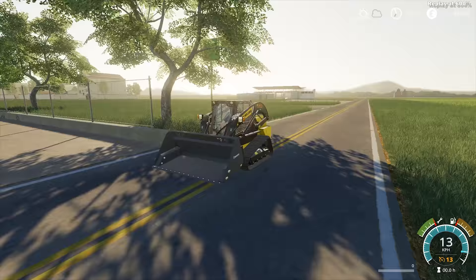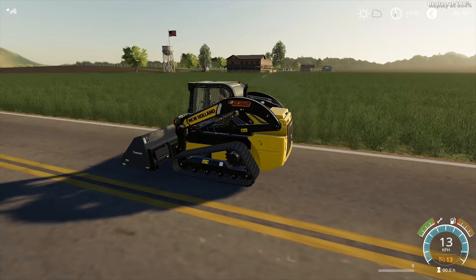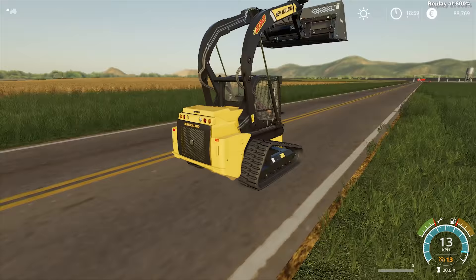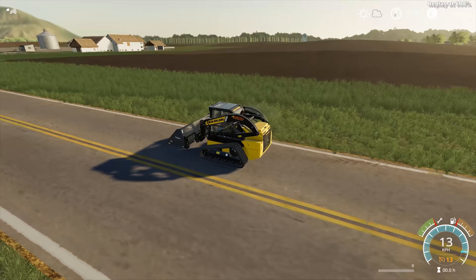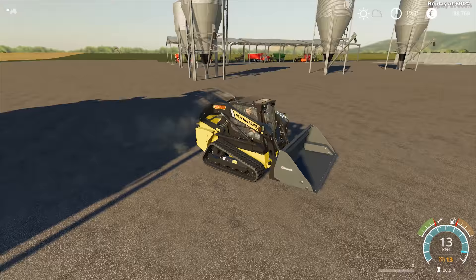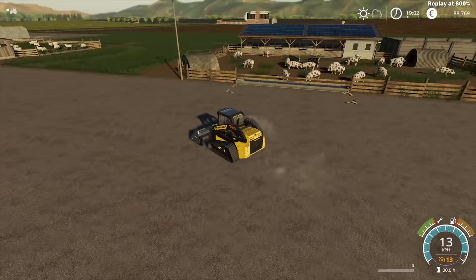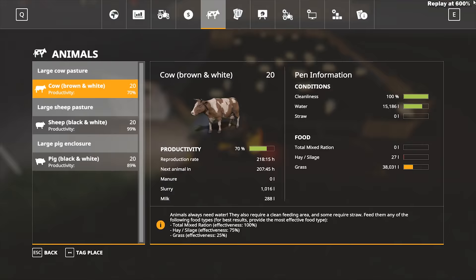I bought a skid steer to clean up the animals, since we still don't have the slurry tanker mod we used to have for FS17. We are obliged to clean our animals from time to time, and I decided to have a dedicated machine for it. The downside is that the skid is quite slow — only 13 km/h — but it'll do its job, and as we go higher in tiers its bucket volume will increase.